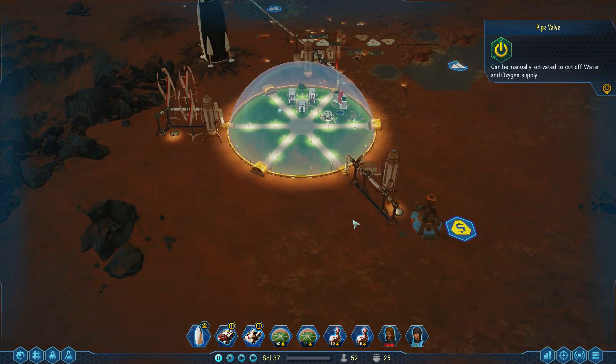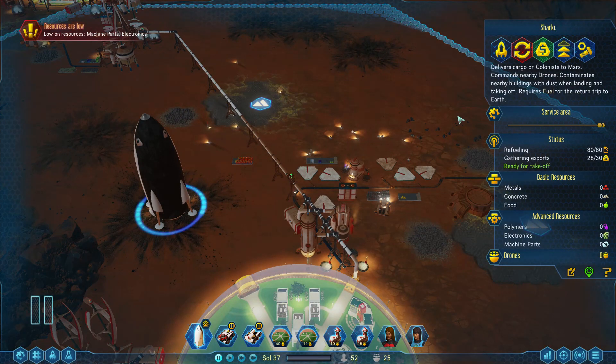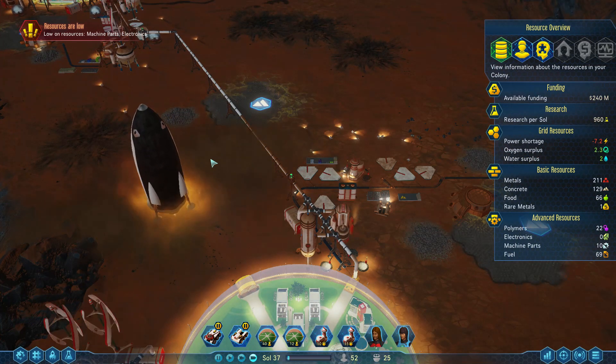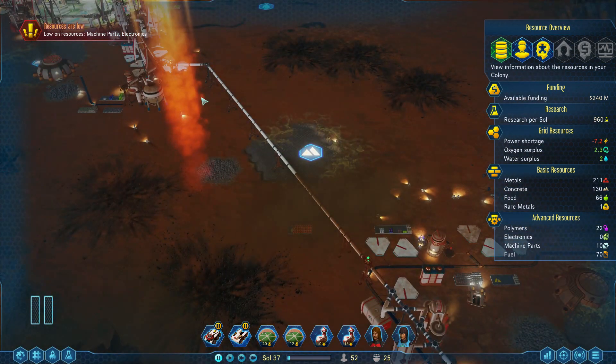We're down to zero electronics. We are literally out of electronics — nothing that requires electronics can be repaired until we return. Sharky has taken off. Will we be able to return on time? Or will our drone hubs go dark and thus shut the rest of our colony down? We'll find out in the next episode.